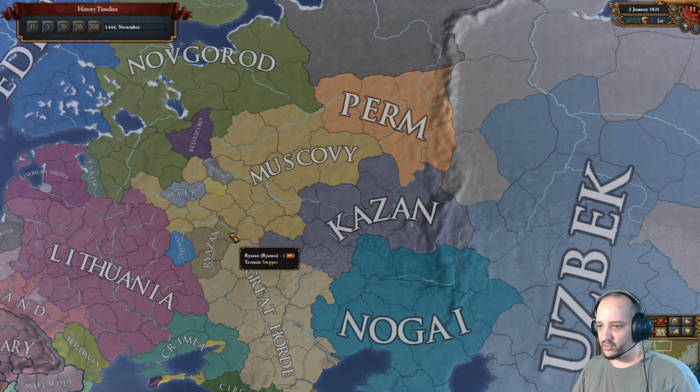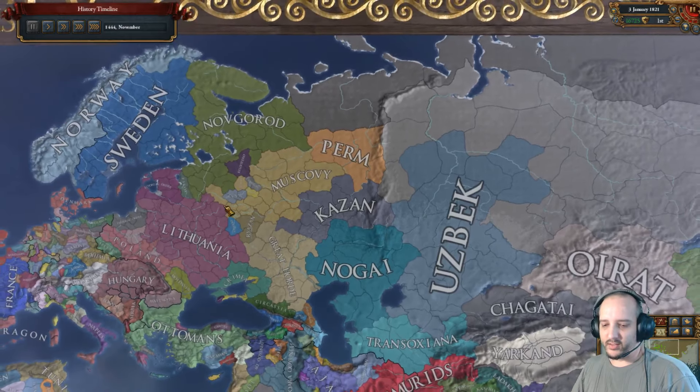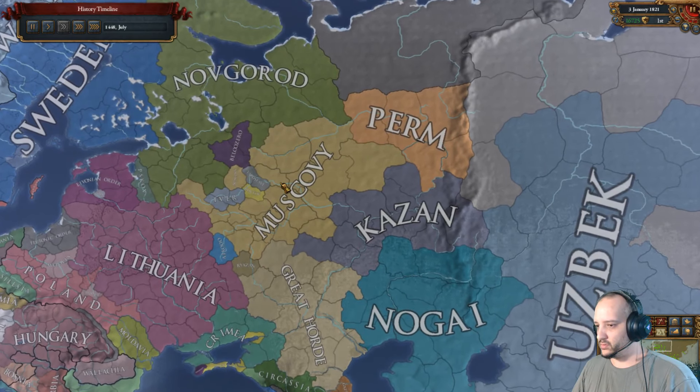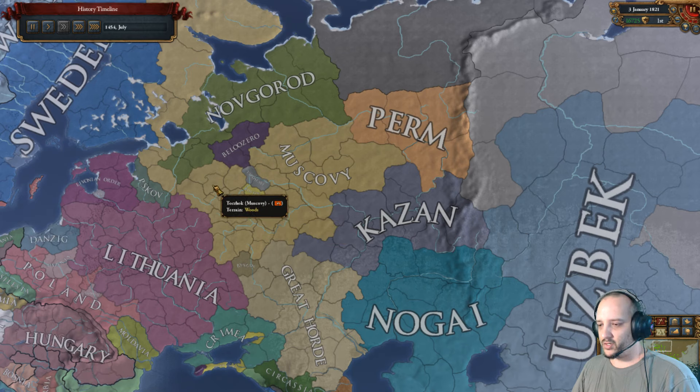This has a massive effect on states because all of this is low-dev stuff so you end up with a lot of states. Muscovy at this size only has one extra state it can add — a lot of land is already stated, including these two subjects and the stuff in Kazan, and obviously Novgorod. Until tech 8 where you get three states, you don't have any more states than you start with, and you won't get kingdom rank until you reach 200 development.